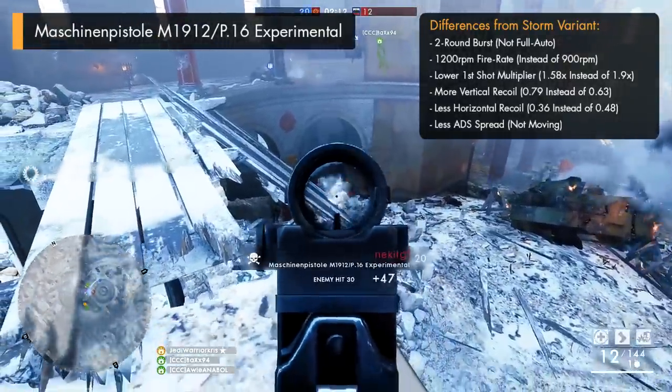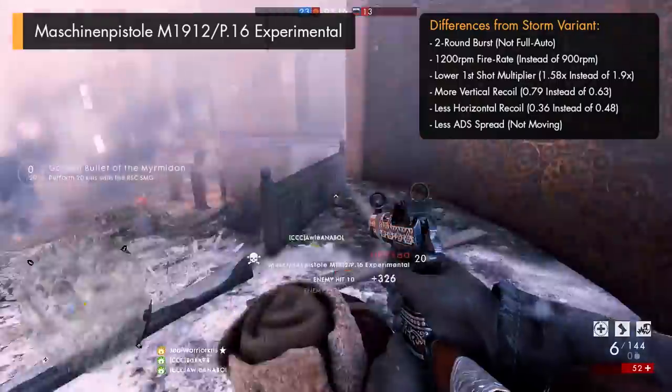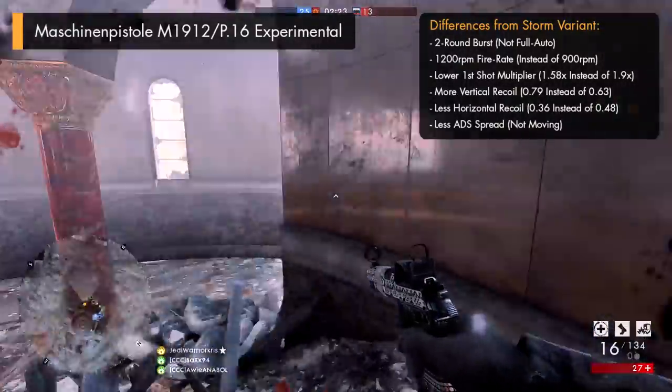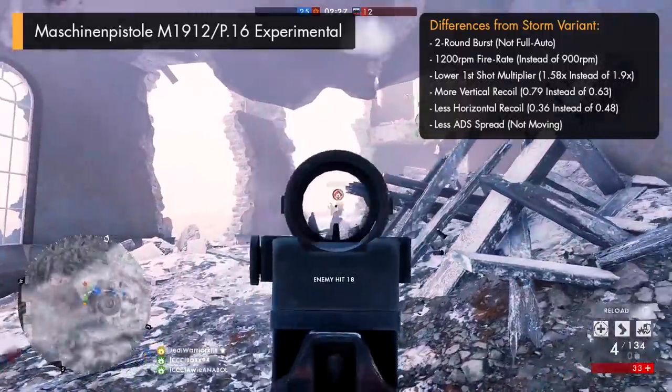So I'm going to kick this guide off with probably the most interesting variant that came along in the whole update, the Machine and Pistol M1912 P16 Experimental. This variant doesn't just have a longer name, as it also functions in a completely different way to the Storm variant, having some of the most drastic changes to its stats and the way it generally performs.